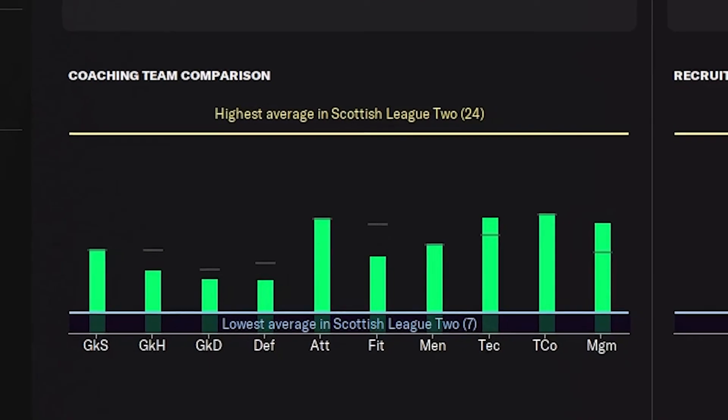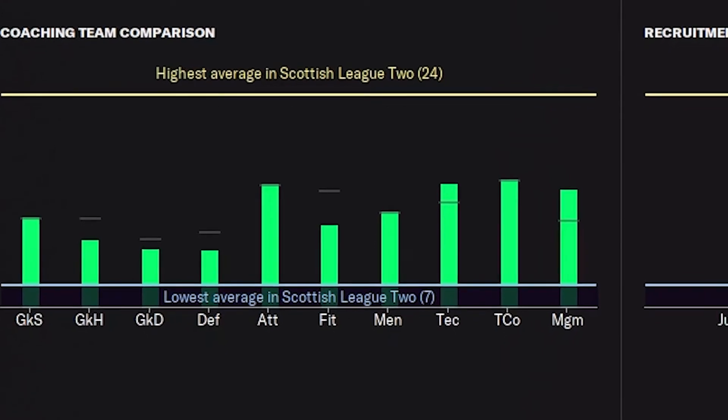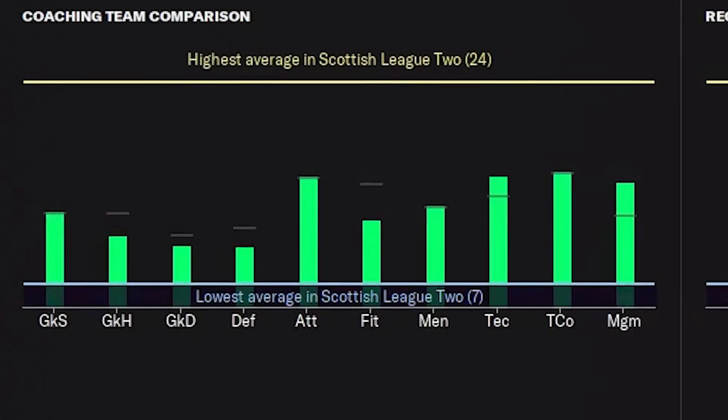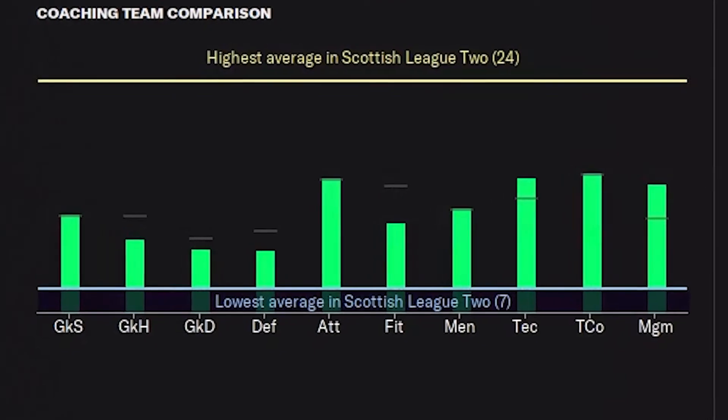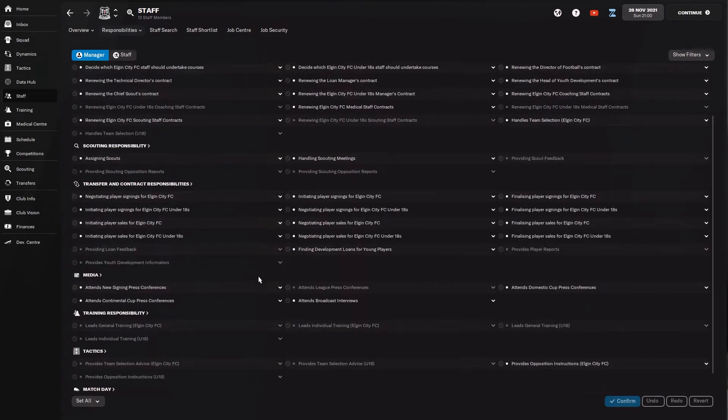Take it one at a time. The screen has a comparison of where you stand compared to the rest of the league with your coaches, and this is a good barometer for how successful your team are going to be. For example, coming into Elgin City here, I can see that goalkeeping is below average, defence is below average, attacking below average — but it gives you an area to focus on. One of the most crucial things with staff as well is your responsibilities. You want to set your responsibilities for every single task — whether you're a more hands-on manager, whether you find it easier to have your assistant manager take over training or handle press conferences. It's important to go in and set those straight away so you're not leaving things to chance.